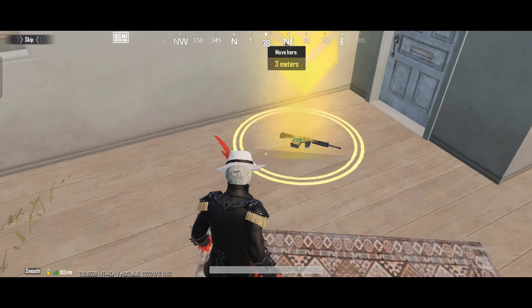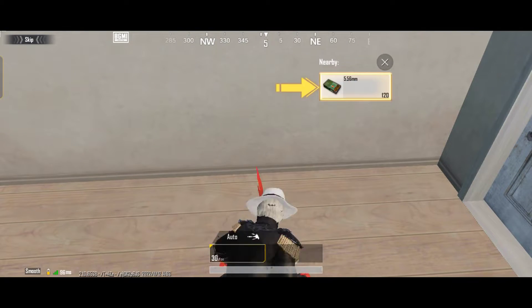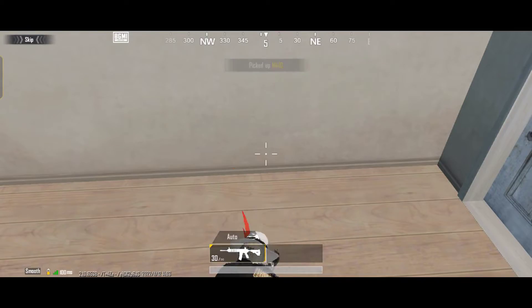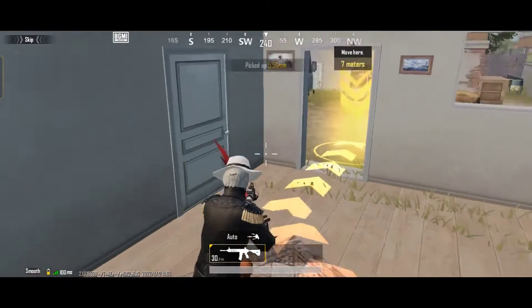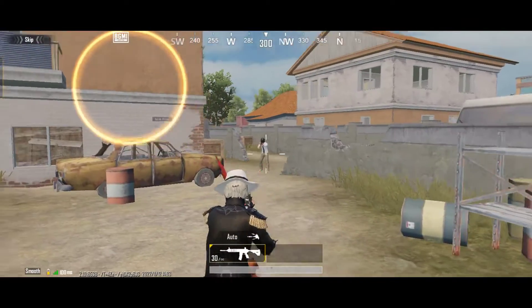Move to the next target and collect supplies. Pick up the firearm. Pick up the ammo. There's the target — tap the right fire button to shoot.